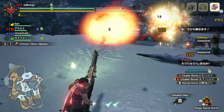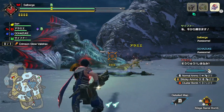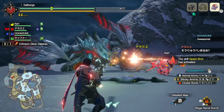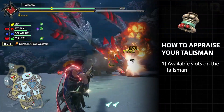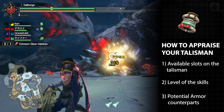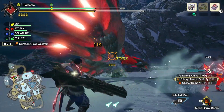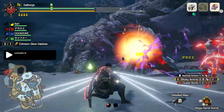By now we have a lot of talismans sitting in our equipment box, but how do we know if these are good or if they're for rebirth melding? For that we must look at these three things: available slots on the talisman, level of the skills, and potential armor counterparts. Let's first talk about the available slots on the talisman.